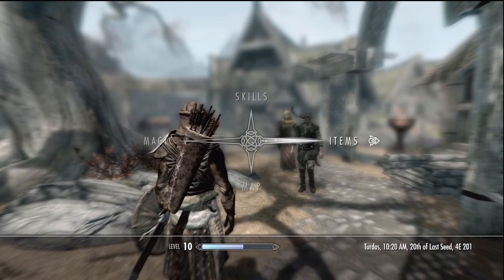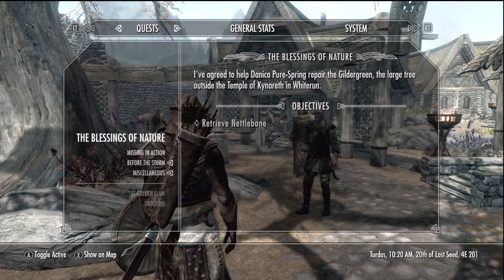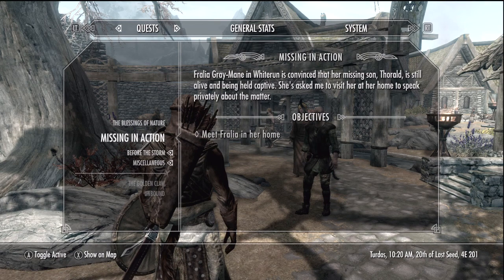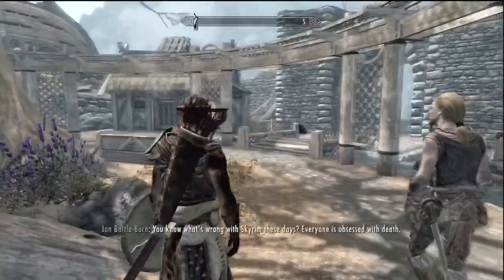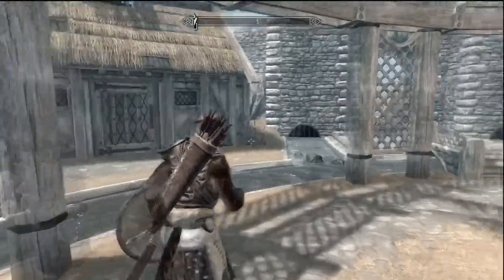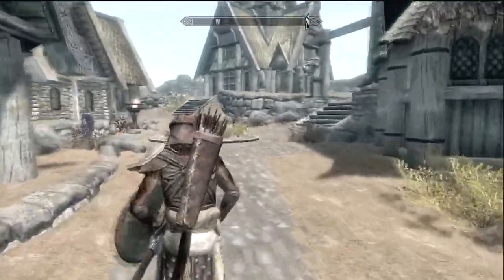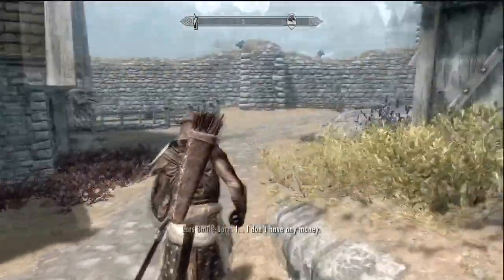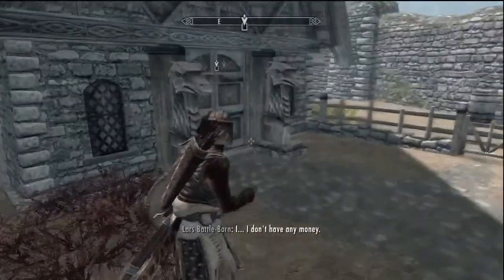I want to do as many side quests as I can - the miscellaneous ones I'll do as I go. We just got 'Blessings of Nature' as a temple quest, and 'Missing in Action' is the one from the old lady whose son is missing. We'll talk to her in a minute. I'd also like to get some one-handed training done before I level all the way.